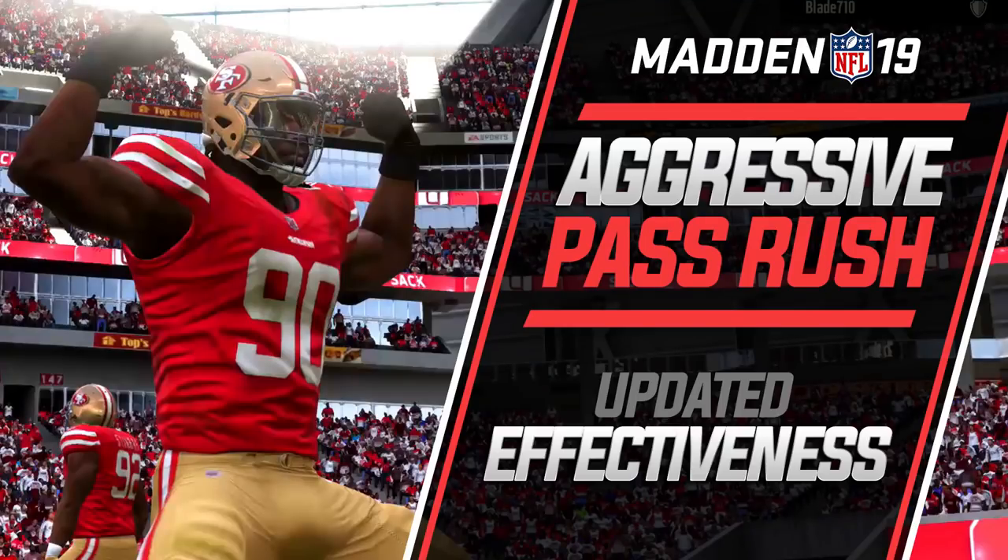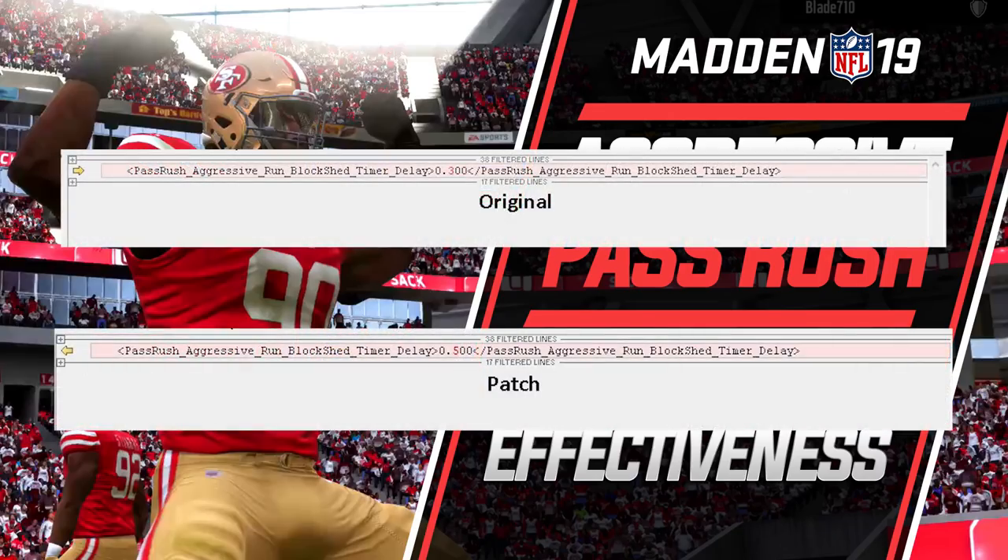Probably the most important thing — aside from the solo battles thing — was actually in regards to pass rush aggressiveness. If you go into your coaching changes while playing the game and set your pass rush to aggressive, they actually made that a little bit less effective. It used to be a 0.3 timer delay — basically 30% — and now they made it a 0.50 timer delay. The bigger the delay, the longer it's going to take for you to break off from your engagement from the offensive linemen. So if you're noticing that your aggressive pass rush is not as effective as it was before the patch, this is why.